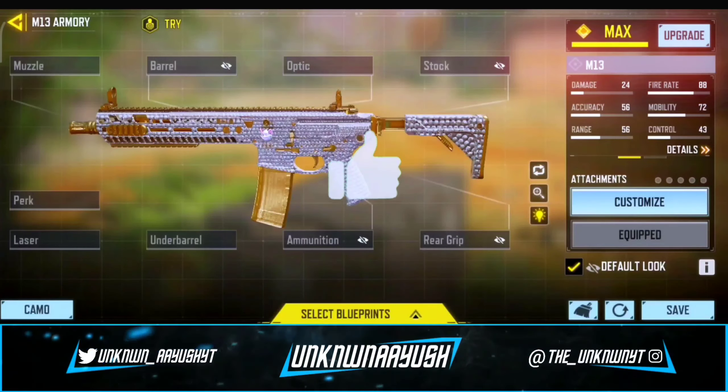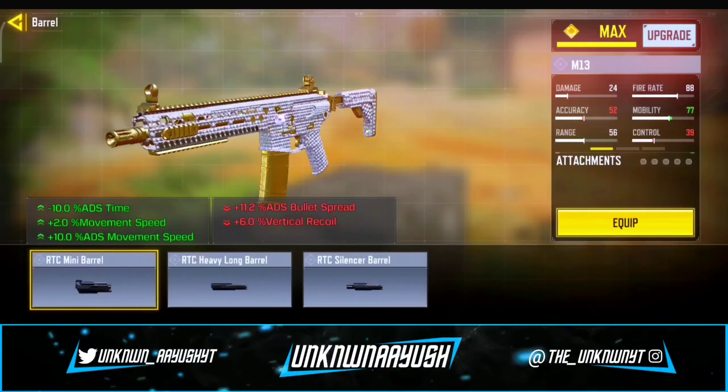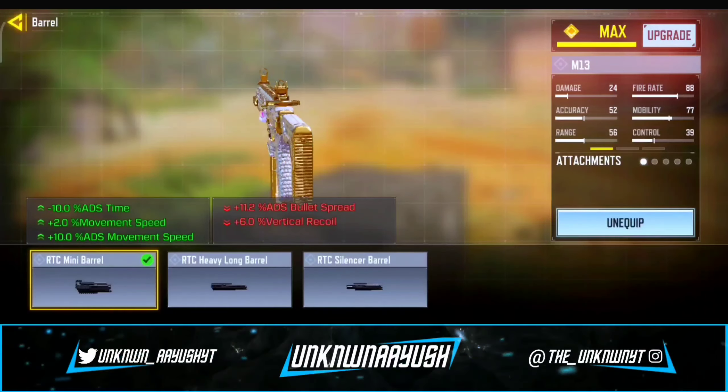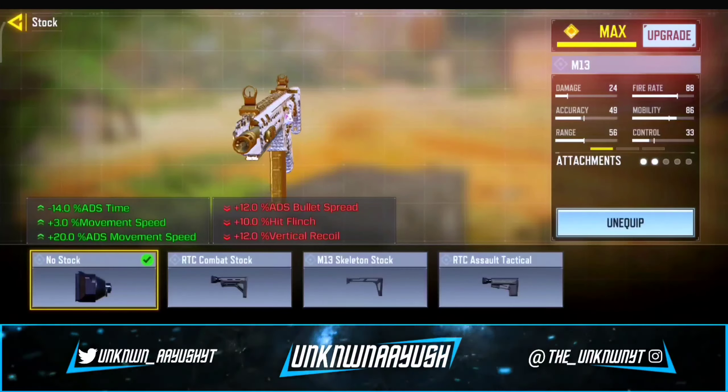Let's take a look in gunsmith. For the first attachment, we use RTC Mini Barrel. It increases movement speed and flexibility, suitable for combat in a cramped space. Moving ahead to the second attachment, we use No Stock. It detaches the stock to reach maximum mobility.